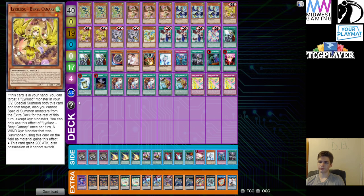Buried Canary is one of the best cards to come out in Synchro Storm, because it's that free extender and it allows you to end on something. Even if you get into Nibiru during the combo, you can always end on at least two to three interruptions even through that and through a couple of hand traps.